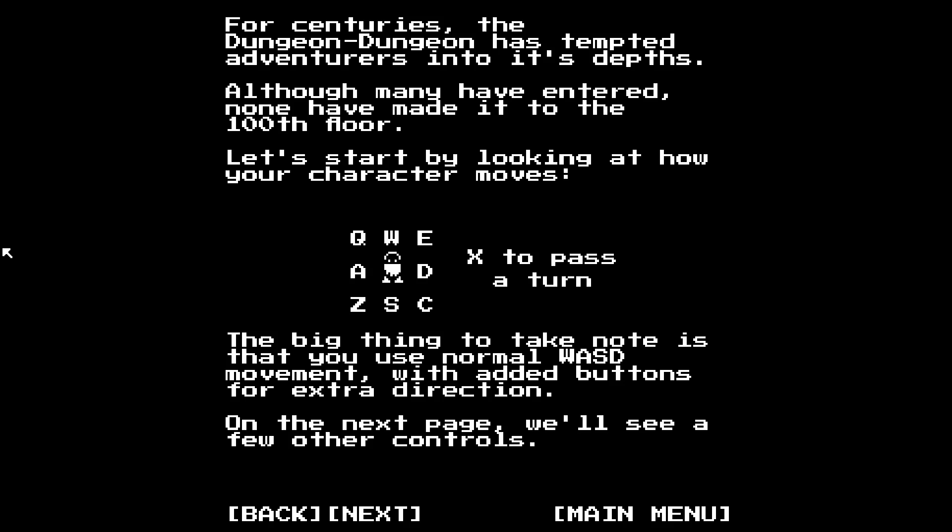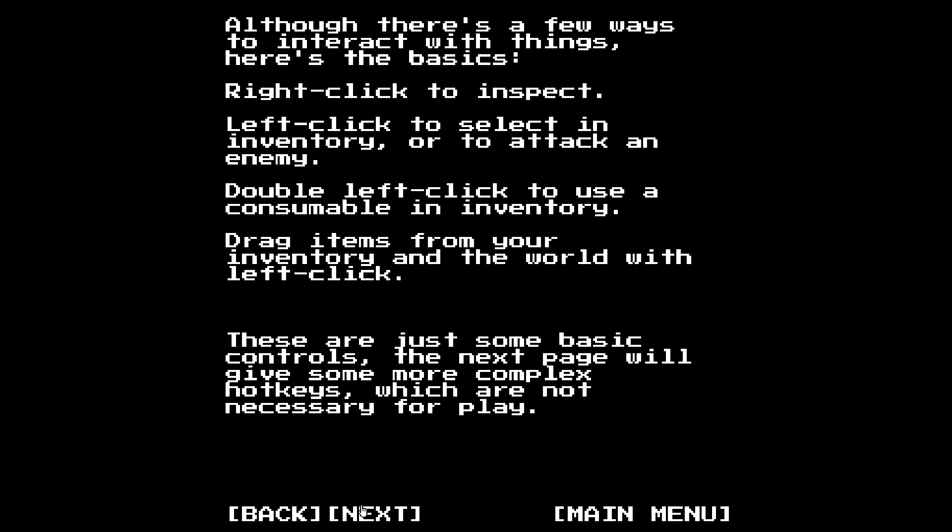The big thing to take note is that you use normal WASD movement with additional buttons for extra directions. On the next page we'll see a few other controls. There's some music there. Although there are a few ways to interact with things, here are the basics: right-click to inspect, left-click to select an inventory item or to attack an enemy, double left-click to use a consumable, drag items from your inventory and the world with a left click. These are just some basic controls, and the next page will give you some more complex hotkeys, which are not necessary for play.